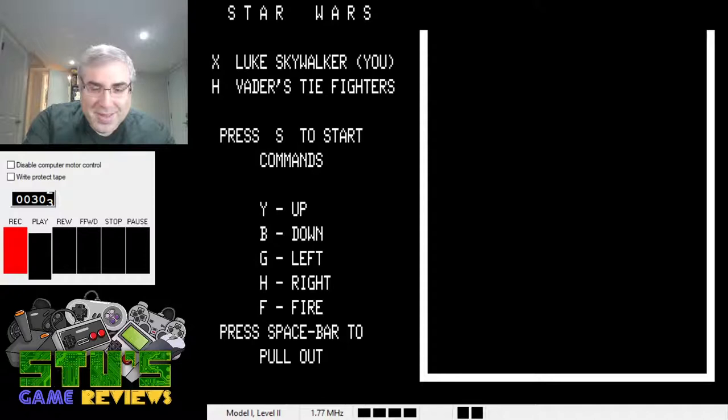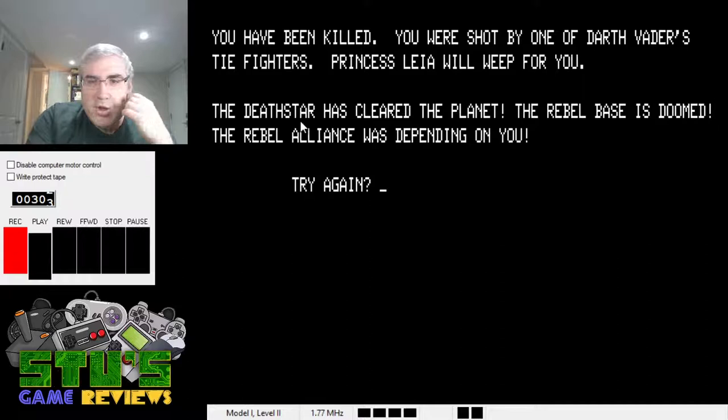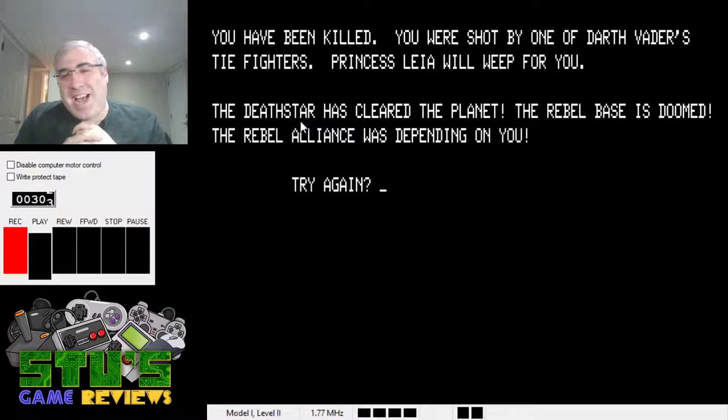Press S to start — here we go. Oh wait, I've got to click out of the window. I'm scared — let's try it. One second's gone — where am I? Oh, it's me on the top. If I'm supposed to see a first-person view... I think someone shot me. I'm totally confused. You've been killed — shot by one of Darth Vader's TIE fighters. Princess Leia will weep for you. The Death Star has cleared the planet. I thought it was a first-person view. Let's try this again.